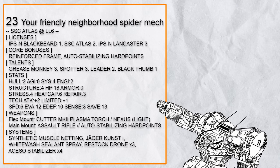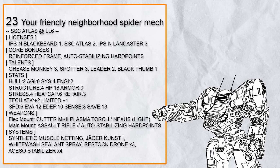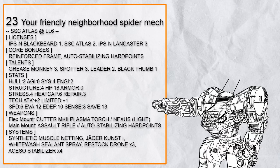Twenty-third in the list is 'Your Friendly Neighborhood Spider Mech,' a very unusual pure support Atlas — it weirds me out so much I'm not even sure what to make of it. It has Whitewash to put out burn, Restock Drone to cool mechs down or provide reload, ASSO Stabilizer for overshield and immunity to some conditions, and even Synthetic Muscle Netting to act as a taxi for an ally. But all these systems on Atlas are just so bizarre. Also, none of the talents besides Leader really work well: Atlas has barely any repair cap for Grease Monkey, Spotter needs sensor range that Atlas can't provide, and Black Thumb just doesn't work on its own — so honestly switch them out for something else.